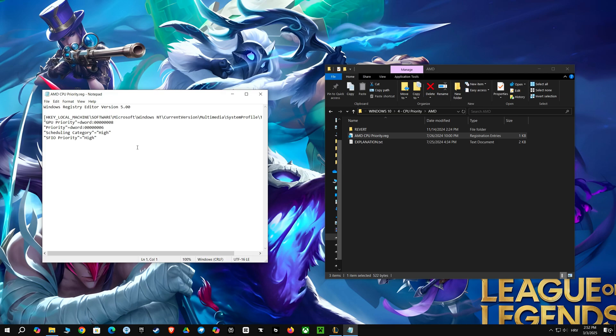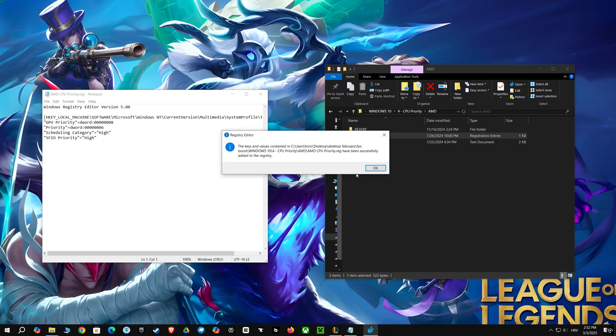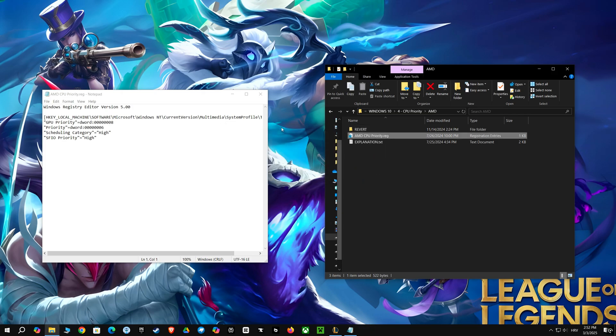The computer has this thing called the registry, and these settings are like telling the computer, "Hey, games are important, give them extra power." The higher the priority, the more resources the games get. So this makes your games run fast and smooth, and it's pretty cool that Windows has these settings and you can adjust them.